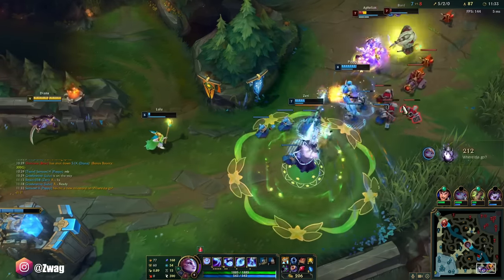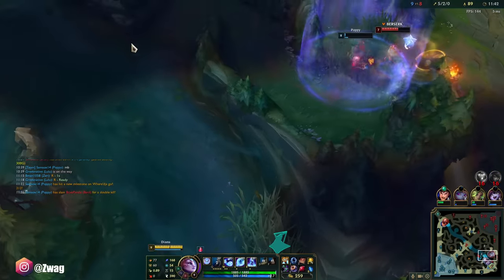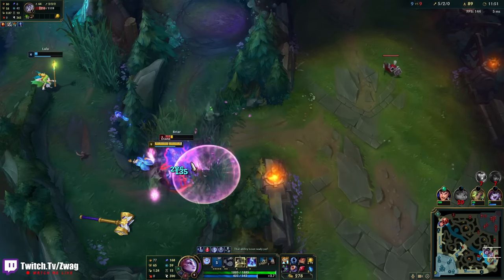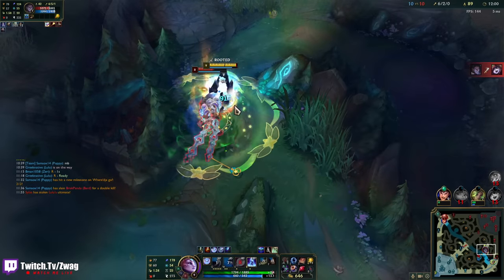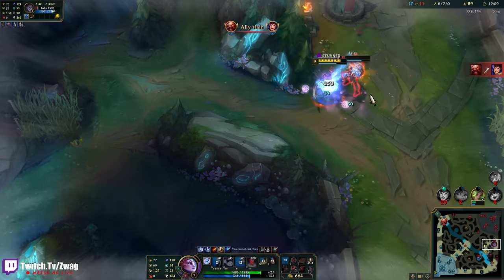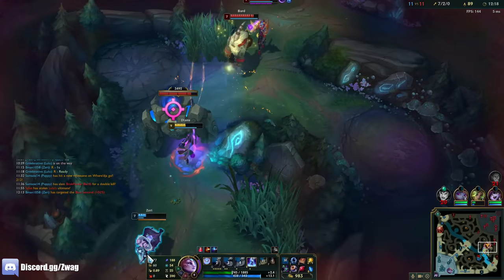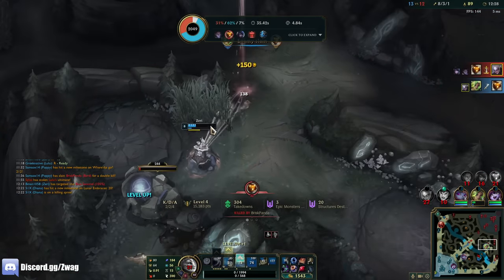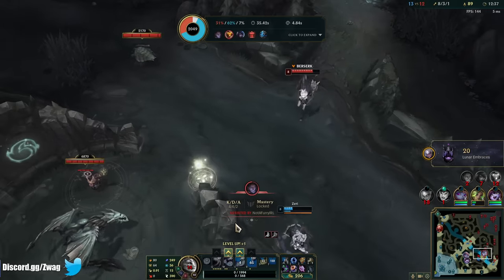Bard just doomed them. Right on the tunnel — I think Poppy stopped both of them from going through. I don't want her double buffs. I didn't even do the second dash. I think I heard Shield Bash hit multiple times there. I don't have my dash — does he have a root? Come on Zeri, hit him one more time. Yes! Now she's gotta watch out. I was able to get my dash up and ult them.